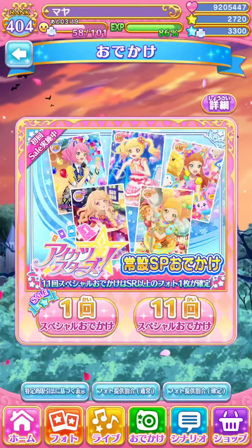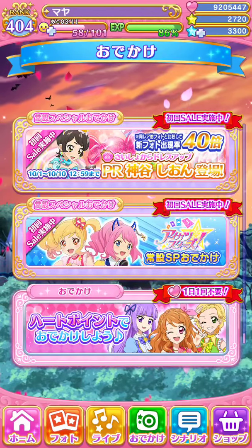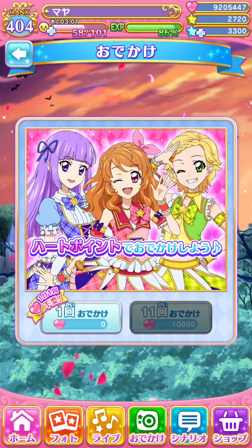This one is the Aikatsu Stars banner. Nothing much in there — they haven't featured a PR in a while, not since Lily's first initial PR. And the last one is the hard points gacha.